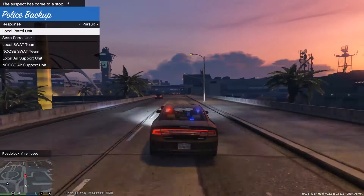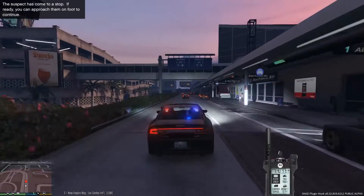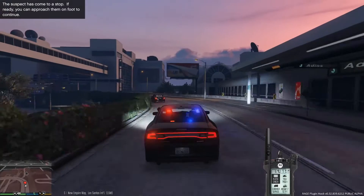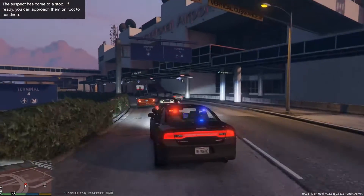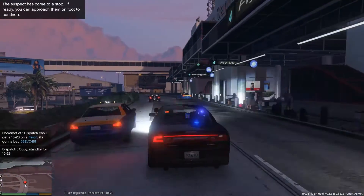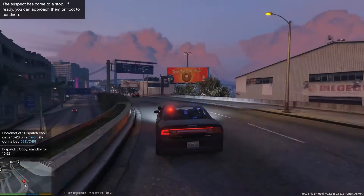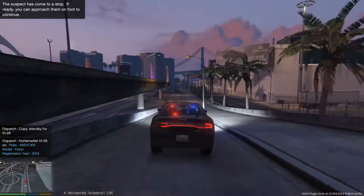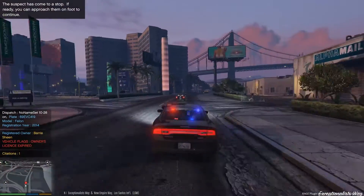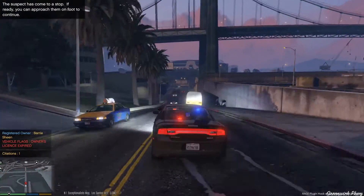Lights on, and let's ask the local patrol unit to help. Let's try to do a plate check if we can. Yes, we can. Is there something wrong with that car? He's driving — license expired. That's it, that's why he was running away.